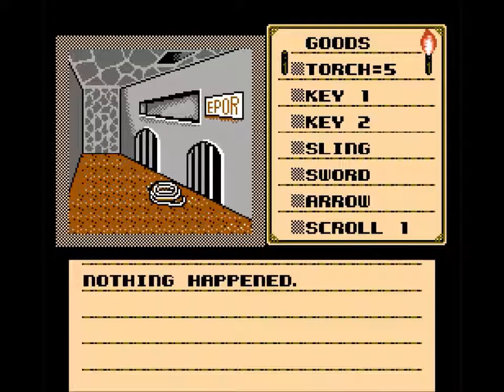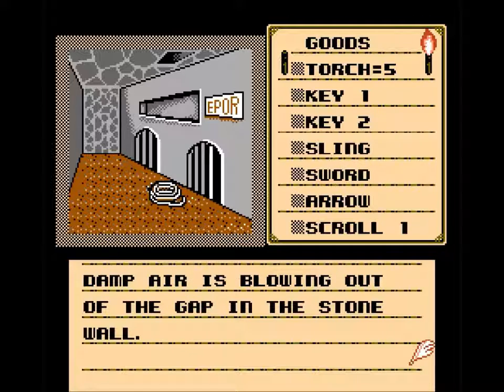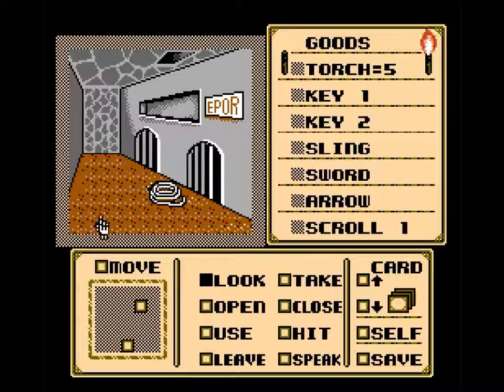That back wall looks kind of odd — you can kind of see an outline. Is that a door? 'Damp air is blowing out of a gap in the stone wall.' All right, next episode we're going to figure out what's going on here. Like, comment, subscribe, and we'll see you next time — thanks guys!